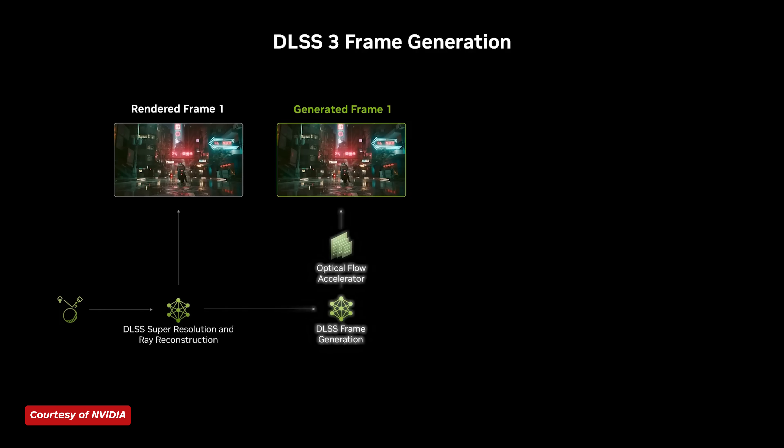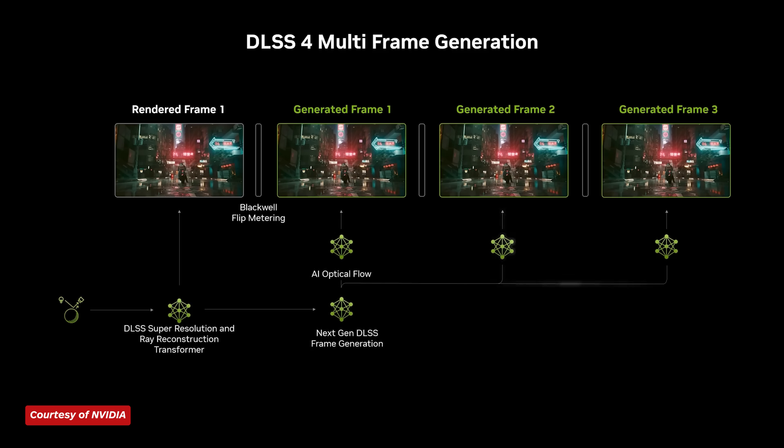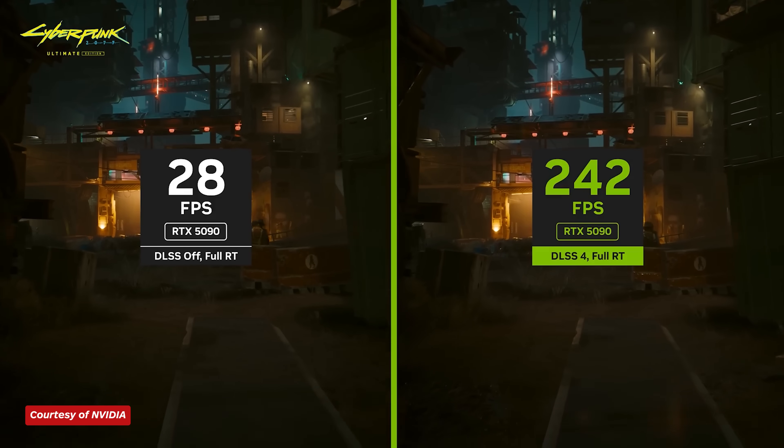NVIDIA did more than just make an under-the-hood change to the way DLSS works. Team Green also introduced multi-frame generation, which takes the frame gen tech introduced with the RTX 4090, makes it more efficient and smooth, and allows it to generate multiple frames off each rendered image. This drastically improves frame rate, but should probably only be enabled if you're already getting a decent frame rate, just like the last-generation version.